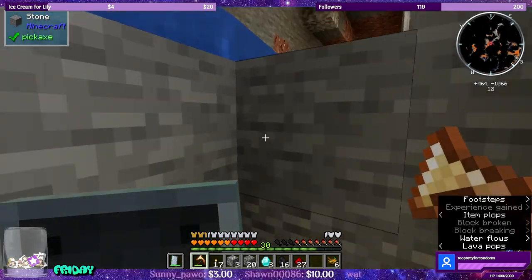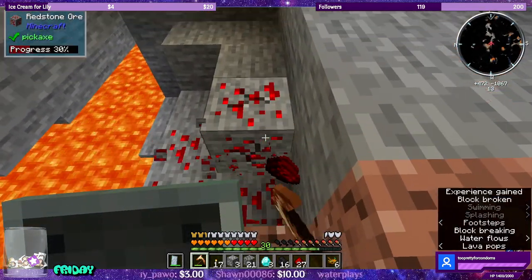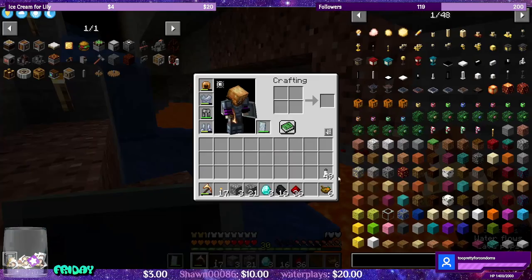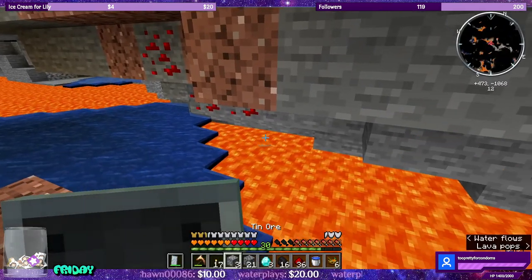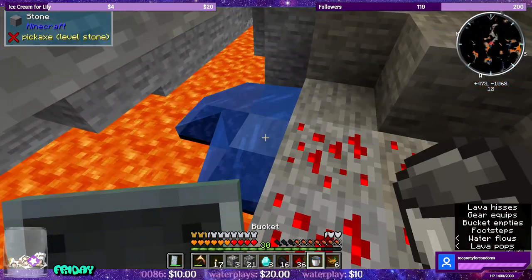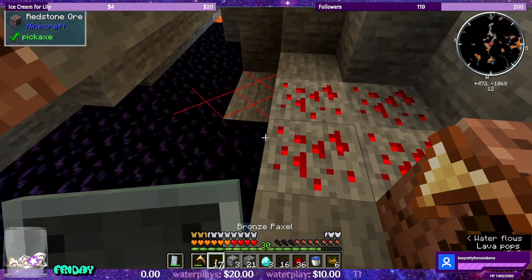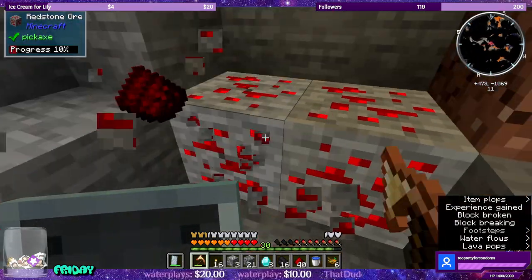Got some redstone here and over there too. I guess the bucket really should stay on my hotbar, right? This pack does have more vanilla rules.